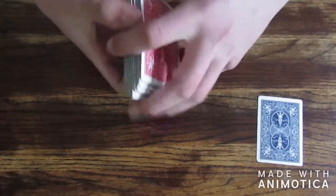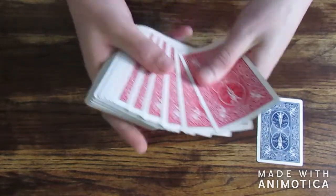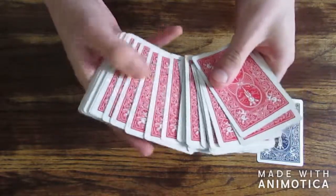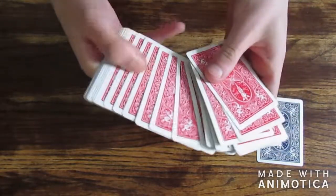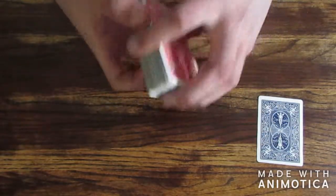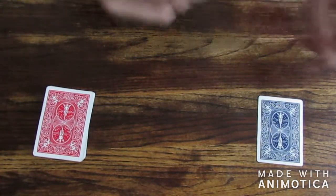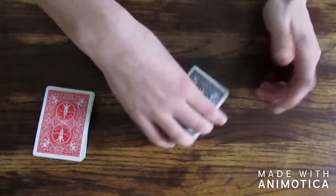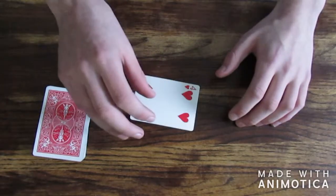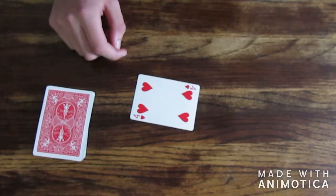Now I believe the card you chose has actually turned blue, so if I spread through there should be another blue card in here. Maybe not — but I'm pretty sure your card did turn blue. If we take a look at this card right over here, it just happens to be the four of hearts. That's the trick — stick around for the tutorial.